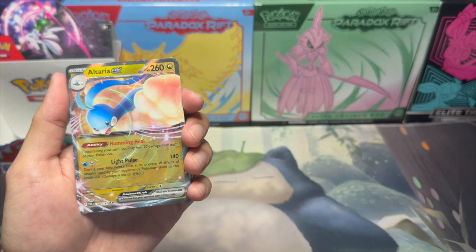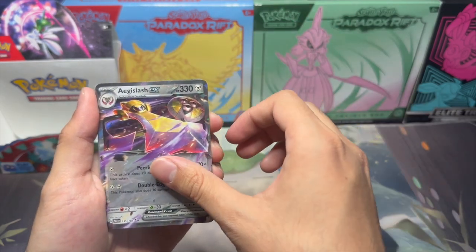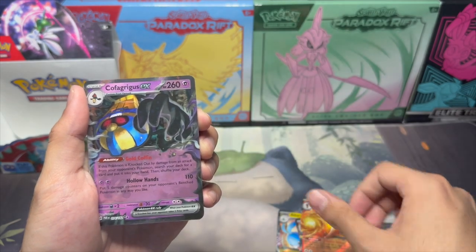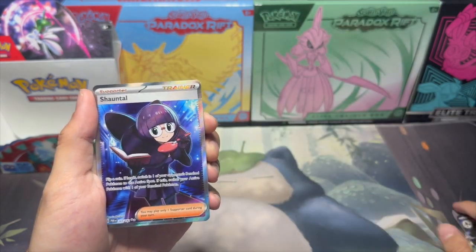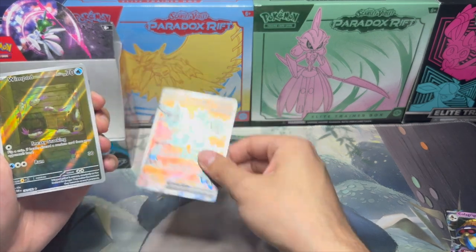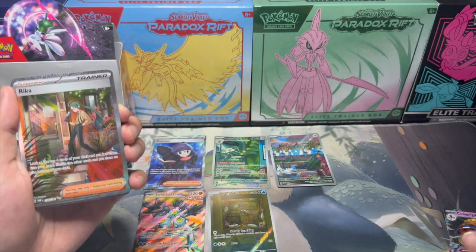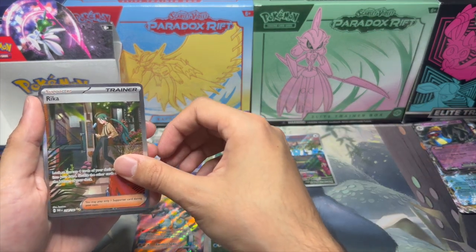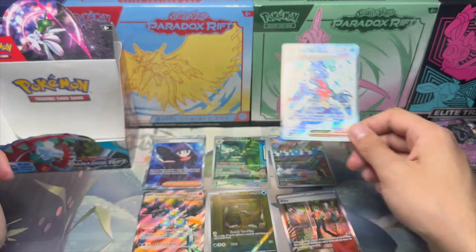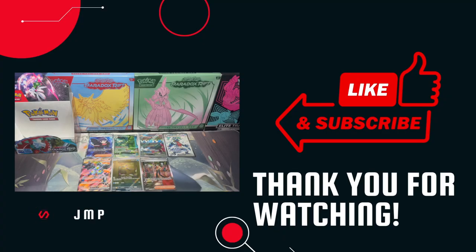Alright guys, let's go over what we just pulled one more time. We have the Altaria EX, Serena EX, Toxtricity EX, Aegislash EX, Armor Rouge EX, Cofagrigus EX, Chantal Full Art, Ferrothorn Full Art, Sandy Shocks EX Full Art, Wimpod, Swablu, and probably the most valuable card — the Special Illustration Rika. But my favorite pull today was definitely the Garchomp EX. That's it for today guys — if you enjoyed this video, please leave a like, comment, and subscribe. Let me know what your favorite pull from the set was, or if there's any suggestions for future videos. Have a good rest of your day — thank you!